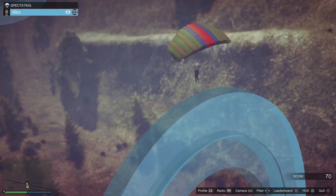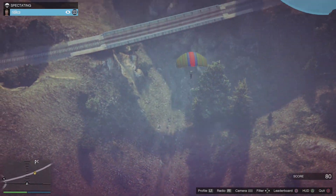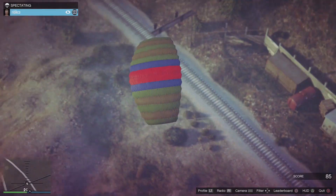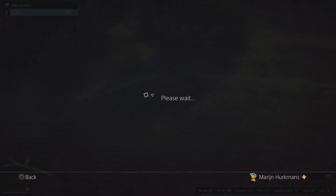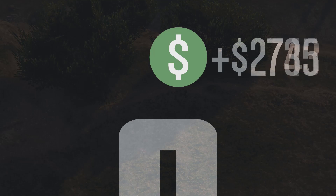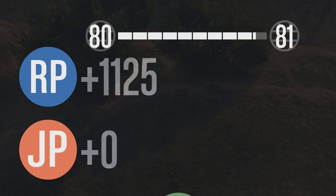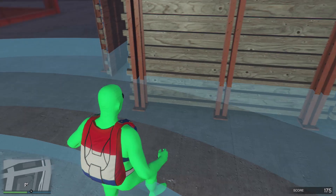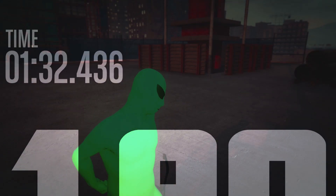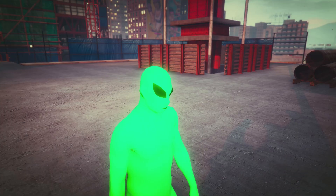The longer it takes before you land at the finish, the more money you will make from that mission. I already calculated how much you can make per hour doing this: it is 280,000 dollars every single hour, which is a lot of money. You can make a million dollars every four hours, so if you spend four hours every single day in GTA5 doing the parachute missions you can get seven million dollars in a week — you can't get that anywhere else.